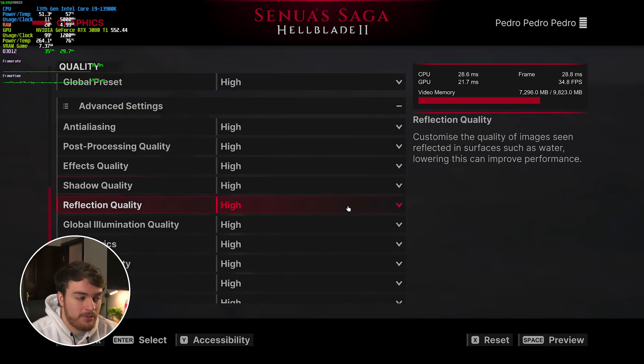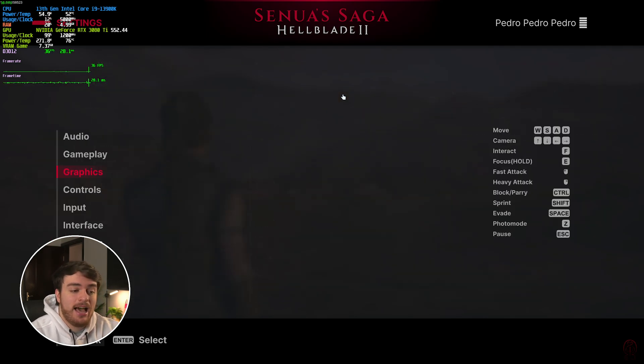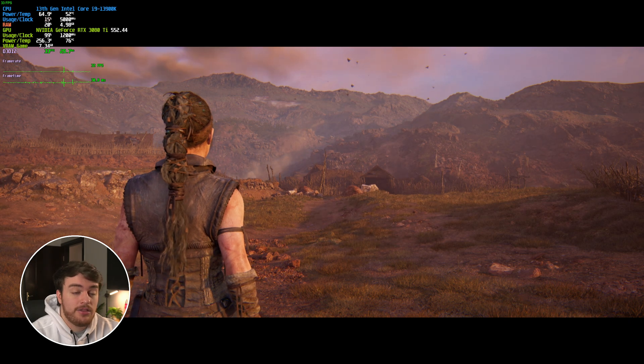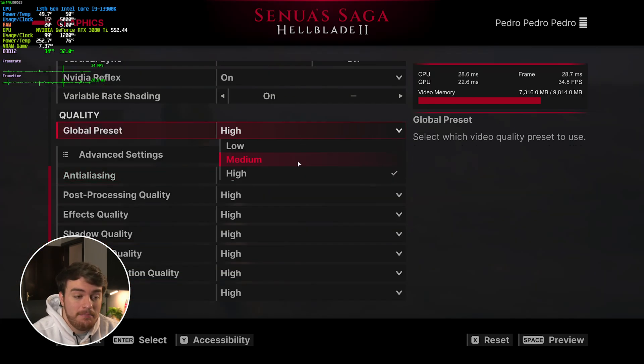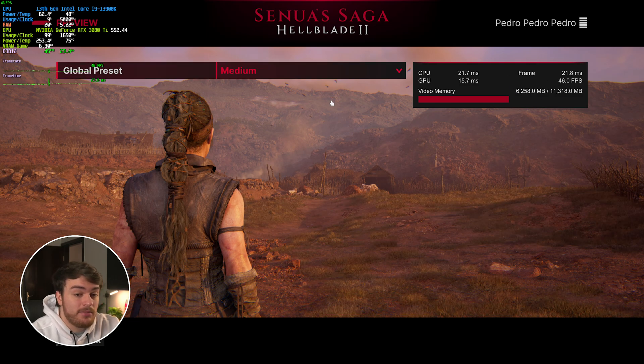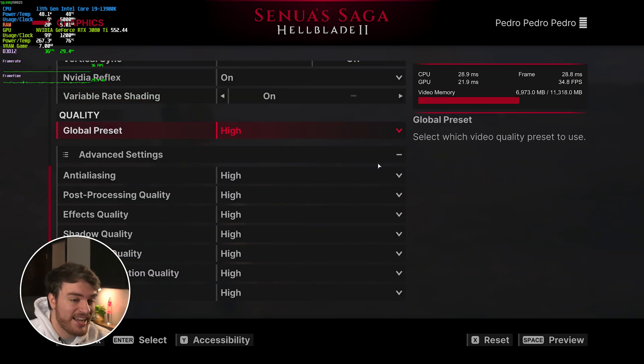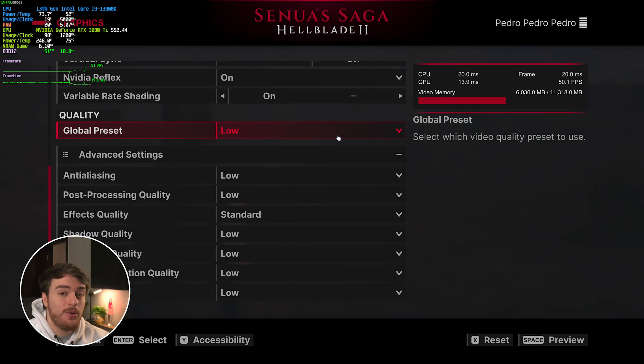At the very bottom we get to the General Quality settings. The game is on the High preset and with everything set to native I'm getting a solid 33 fps. Dropping to Medium gives a solid 41, and Low gives a solid 51 frames. This means on most systems you're probably going to be struggling with performance in this game no matter what. On Low I'm using 6 GB of VRAM, Medium 6.2 GB, and High 7.1 GB — this game is relatively demanding.